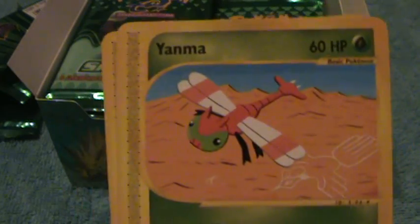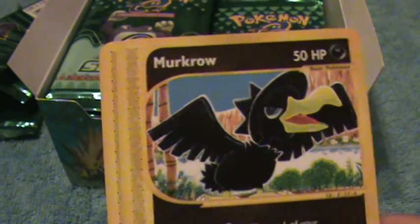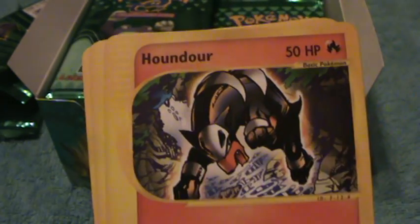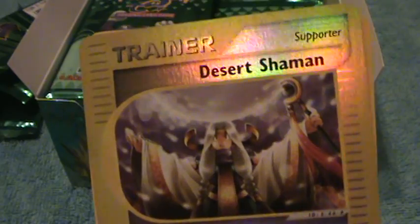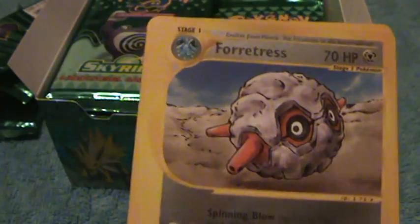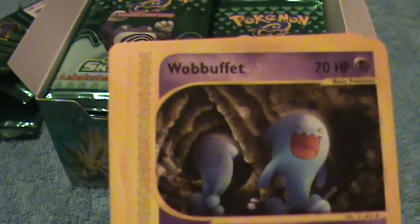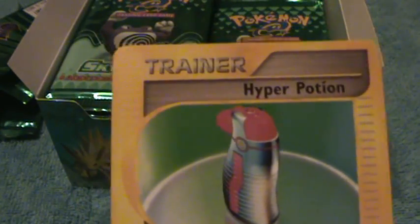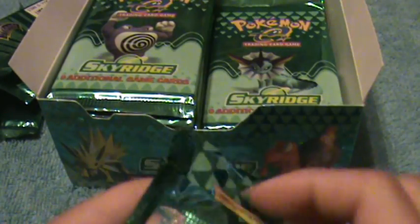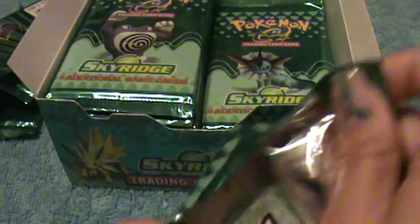Okay, here's Yanma, Miltank, Sunkern, Staryu, Houndour, a Trainer, Desert Shaman, Forretress, Wobbuffet, and Trainer.